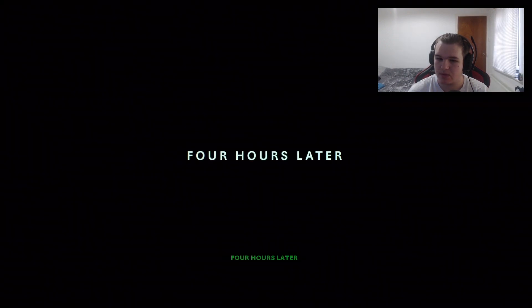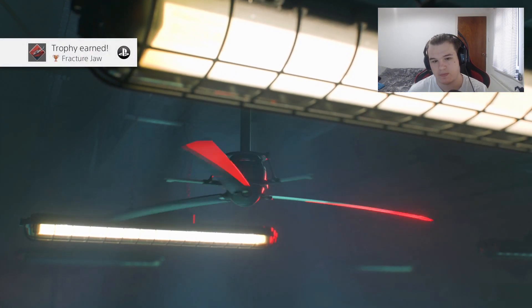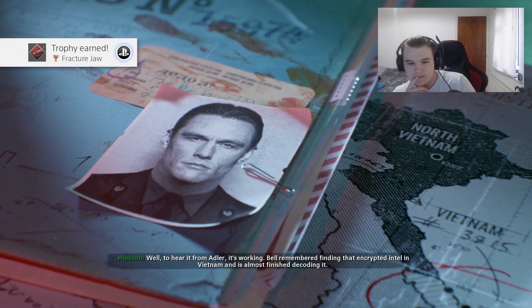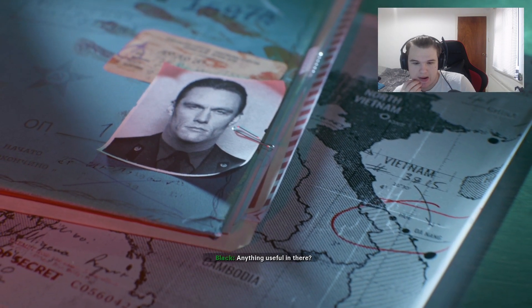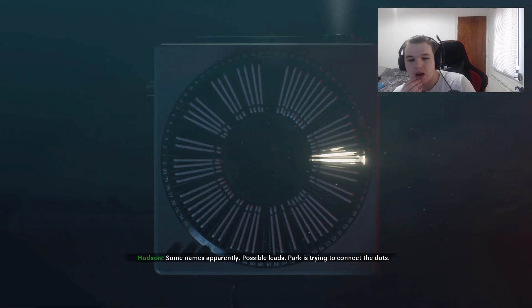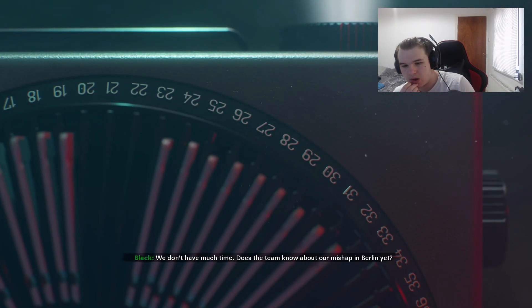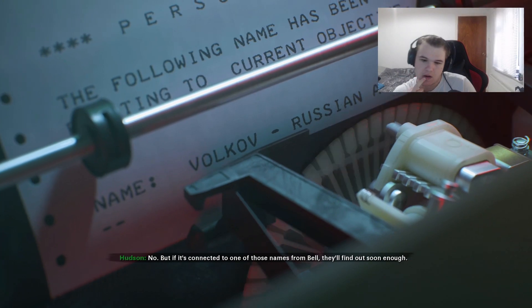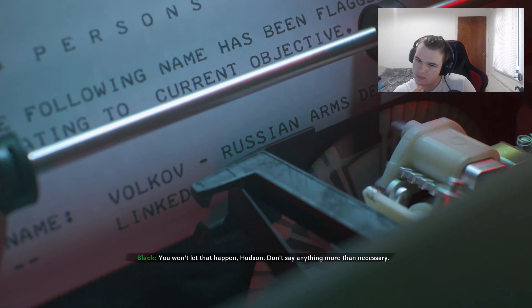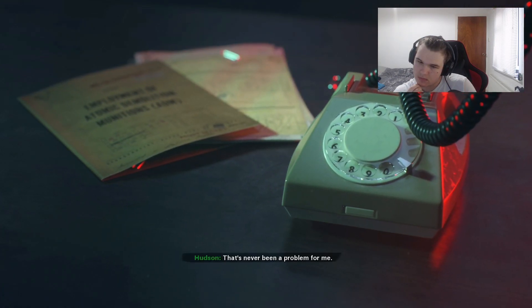I don't like how my character doesn't speak - it's really annoying. How did the memory exercise go? Well, to hear it from Adler, it's working. Bell remembered finding that encrypted intel in Vietnam and has almost finished decoding it. Anything useful in there? Some names apparently - possible leads. Park is trying to connect the dots. We don't have much time. Does the team know about our mishap in Berlin yet? No. But if it's connected to one of those names from Bell, they'll find out soon enough. You won't let that happen, Hudson. Don't say anything more than necessary. That's never been a problem for me.